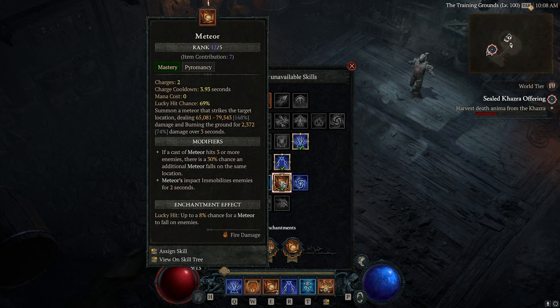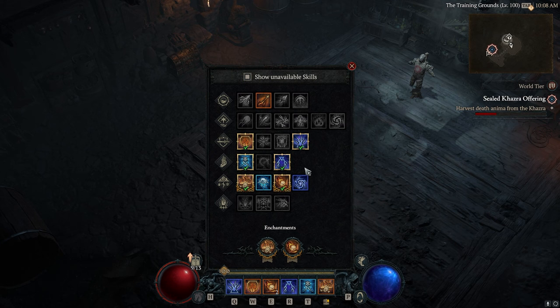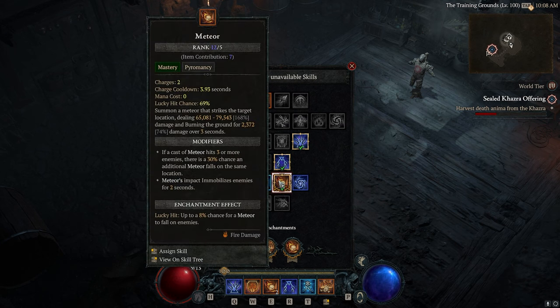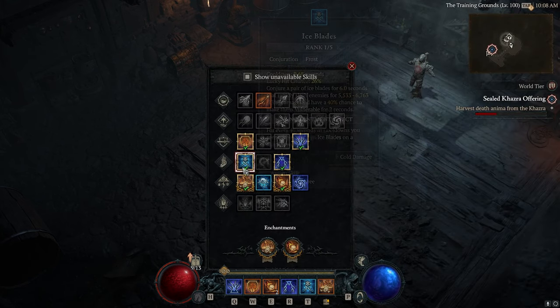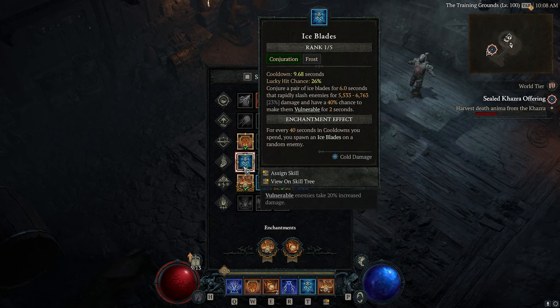I wanted to make a build where meteor is the main source of damage, feeling really good to press every time, while also having enough damage to nuke bosses and clear maps efficiently. The other version of the build is playing full meteor with no firewall, building full cooldown reduction — heavily reliant on a six-second Starfall Coronet cooldown reduction on every piece of gear max-rolled, then using the Ice Blades enchant to get meteor down to about a two-and-a-half-second cooldown. I tried this build extensively and it just feels bad to play.